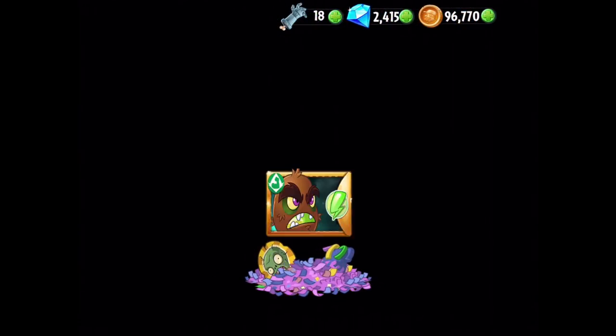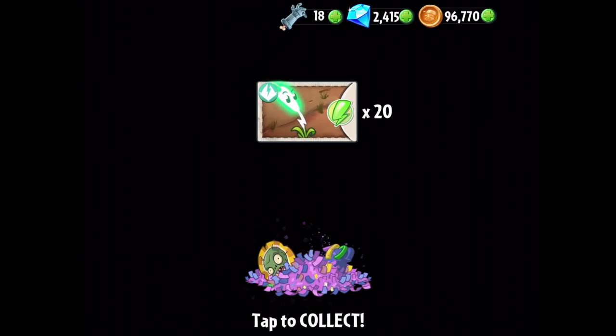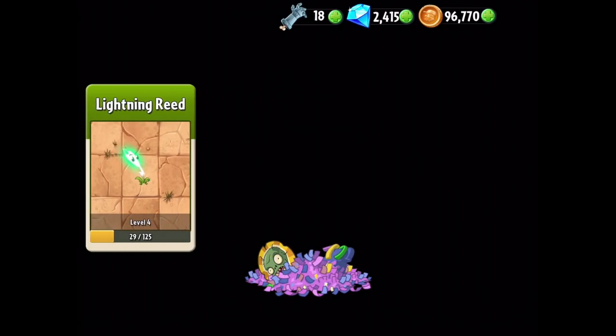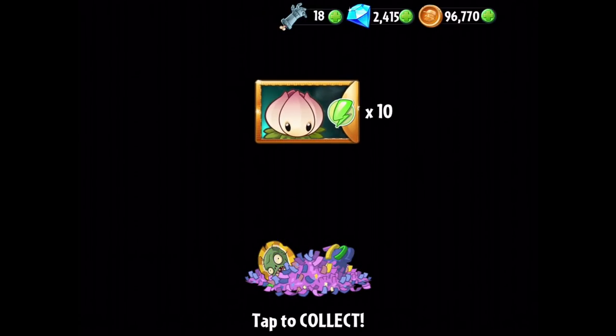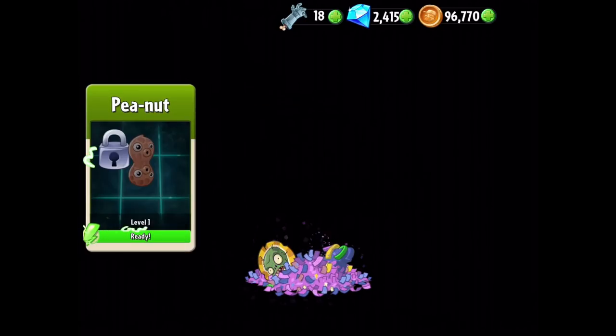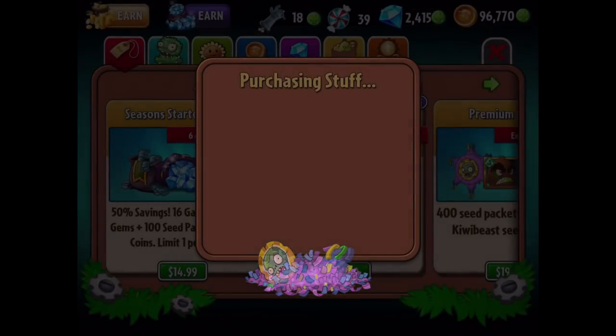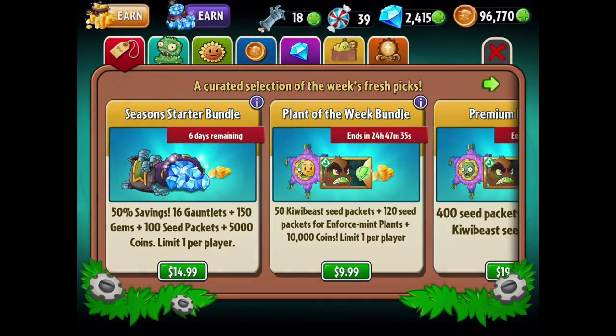Here are the pinatas, let's see what we get inside. Of course, the 35 KiwiBeast. We already have level 2, so I don't know how many levels we actually have for it, but I feel like we've got a lot of experience for it over time. We also get the Lightning Reed, Power Lily, Banana Launcher, Squash, Peanut, Guacodile, Moonflower, Dusk Lobber, and a whole bunch of awesome experience. Very cool to see all that.